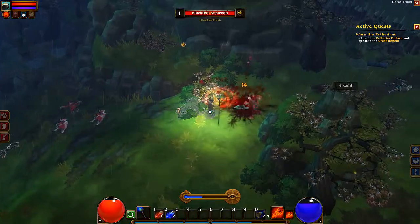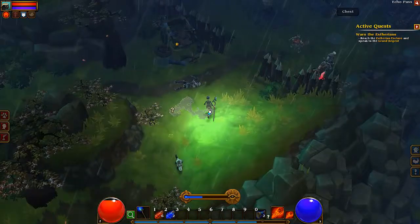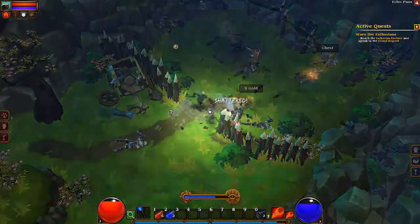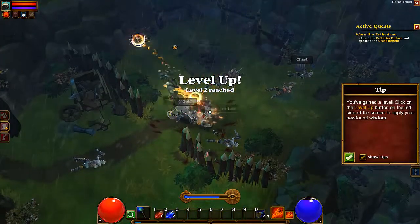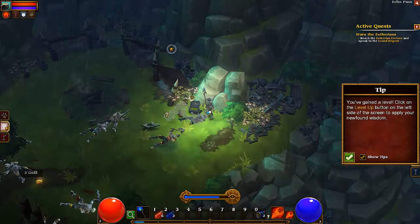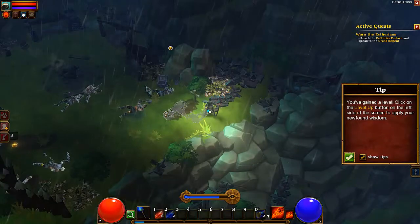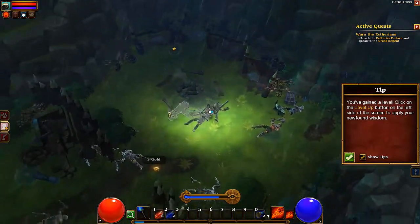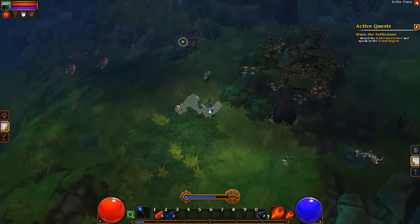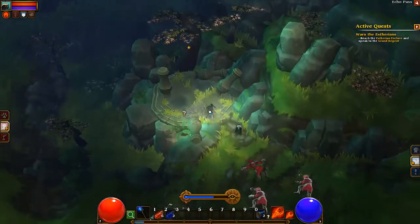In Torchlight 2, there is this thing called the golden chest. In every map there will be one golden chest. This golden chest will contain lots and lots of gold and really good loot. This loot can only be opened with a golden key. This golden key can only be obtained in one of two ways: you kill a mini boss or a golden fairy, both of which will randomly spawn around the map. So if you don't walk around the map, you don't find the key, you don't open the chest, you don't get loot. Simple.